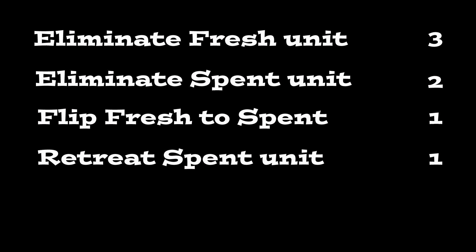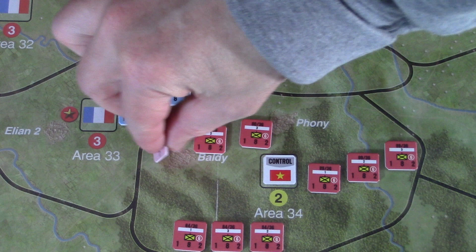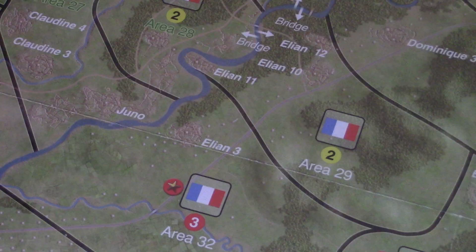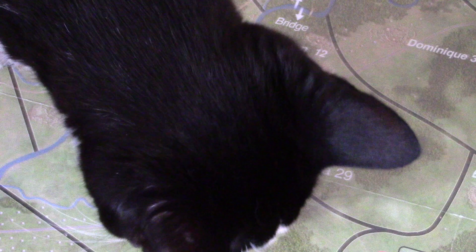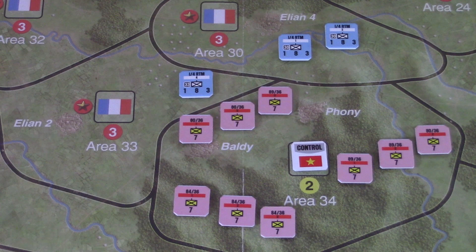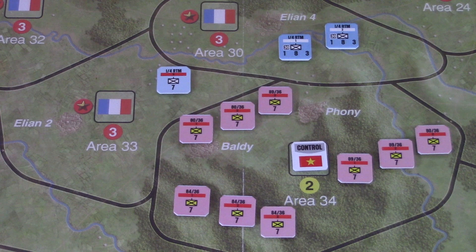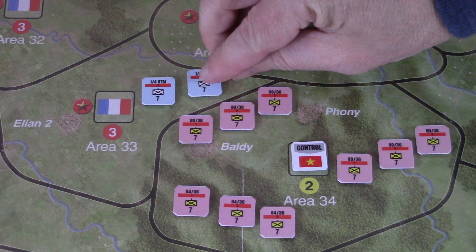Eliminating a fresh unit is three casualty points. Eliminating a spent unit is two casualty points. Flipping a unit from fresh to spent, or retreating a spent unit, is one casualty point. Flipping and retreating a previously fresh unit is two casualty points. Since the Viet Minh units have fired, they have to be flipped to their spent side. Rolling two dice for combat resolution, the die roll is six. Nine plus six equals fifteen, minus eleven equals four casualty points. The French could eliminate one fresh unit for three points and flip the other to spent, staying in Area 33. But instead, to preserve their force, they will flip and retreat both units, which also adds up to four casualty points. While Area 33 is now empty, the Viet Minh units that fired are done for the turn, so they can't move in.